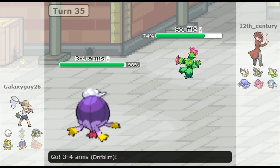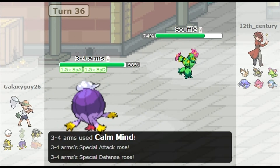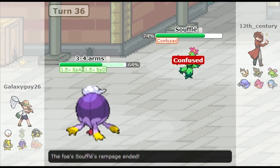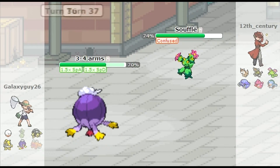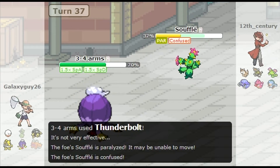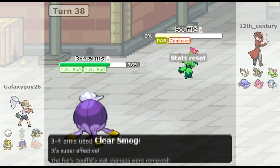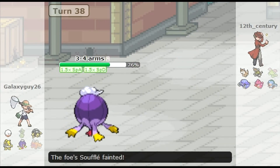I bring in my Drifblim, because despite it being an offensive set it still has a lot of HP. I put Calm Mind up, because I thought Petal Dance was special — but it's physical. It doesn't matter because I resisted the hit well anyway, and now Maractus is confused. Predicting the switch, I go for the Thunderbolt to get neutral damage on whatever he brings in. However, he decides to stay in with his Maractus and get confused. So I'm just going to go straight for Clear Smog and get the super effective KO on it.